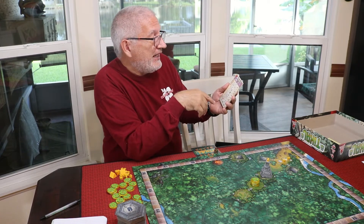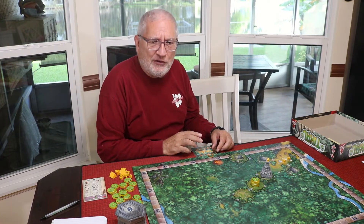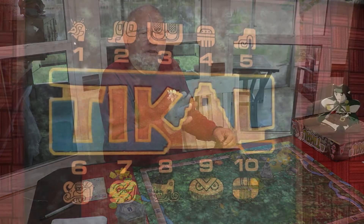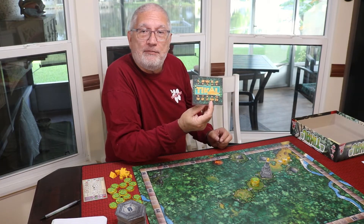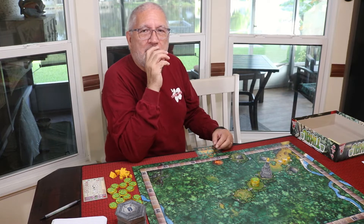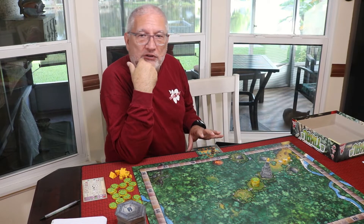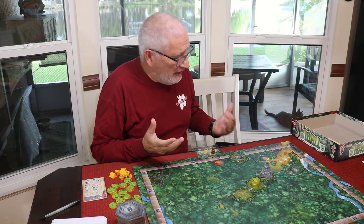Because you have ten action points, it's easy to lose track of how many you've spent. Lori printed off a tracker from BoardGameGeek that has numbers one through ten on it. We place a meeple on ten and move it as we spend points so we always know where we are. This lets you back up if you change your mind about an action, which is really helpful.